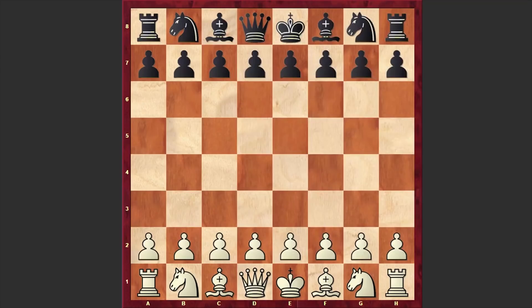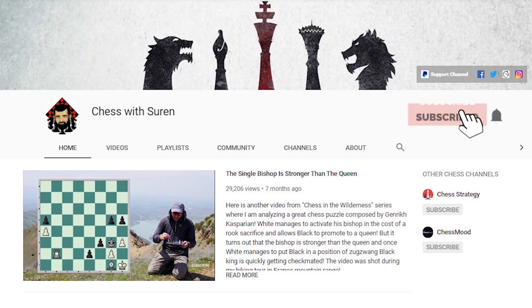Hello chess lovers, Zoran here. In this video I want to share with you another exciting game played at the 2019 World Rapid Championship, with the white pieces playing the reigning world chess champion Magnus Carlsen, and his opponent is Vietnamese chess grandmaster Le Quang Liem. Before starting, make sure that you are subscribed in order not to miss my future uploads.